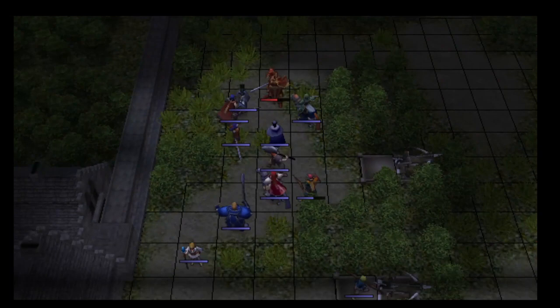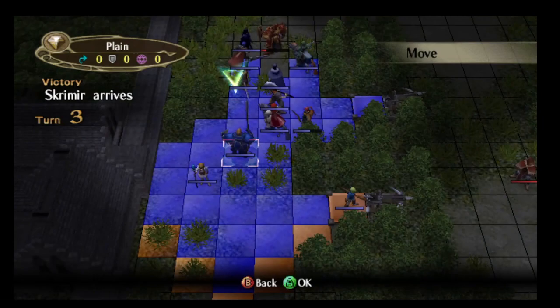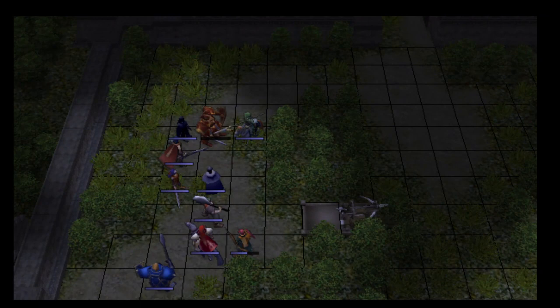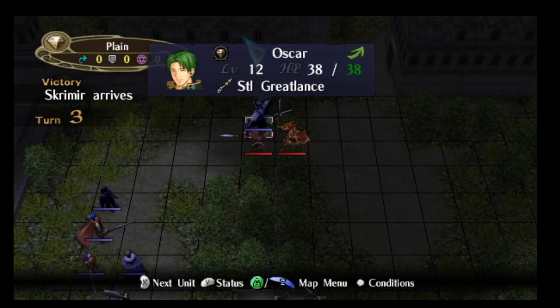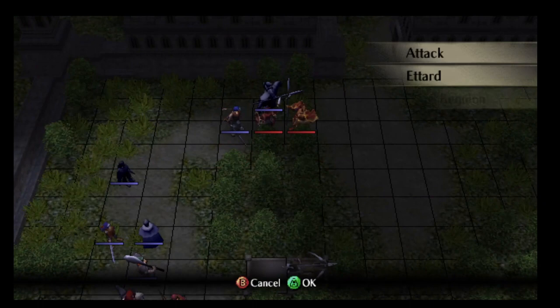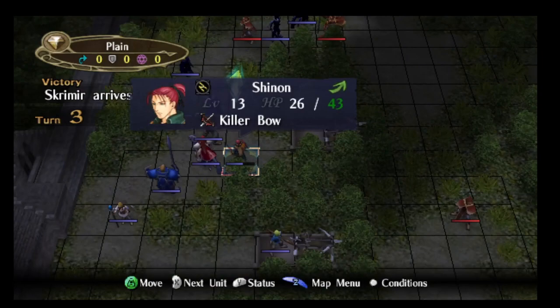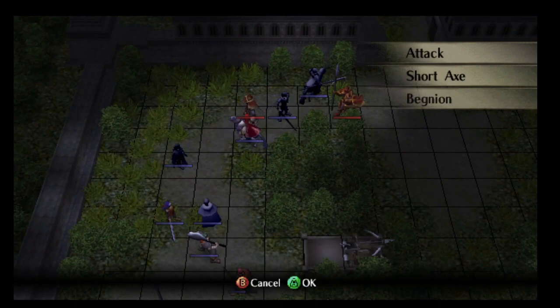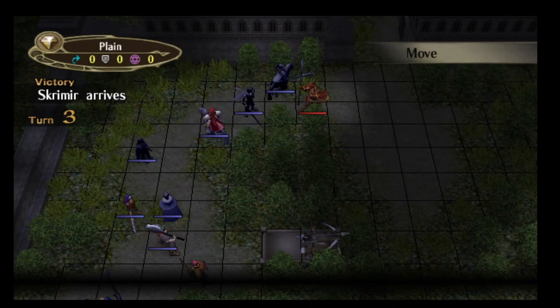One thing you may notice is that Ike has been leading the charge — this is intentional. Ike has 3 leadership stars, which help him, and his 23 speed means he can double everything that isn't a Swordmaster. Ike's 3 leadership stars are actually the main reason this section of the game is considered fairly easy — they give every one of your units 15 extra hit and 15 extra avoid. This enemy has 41 hit whereas I have 100 hit.